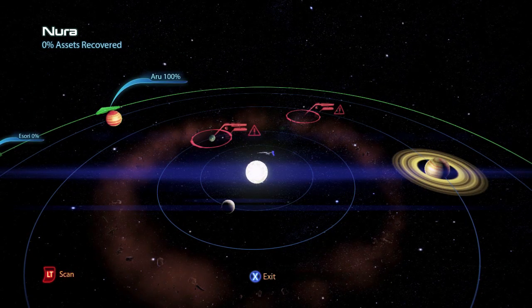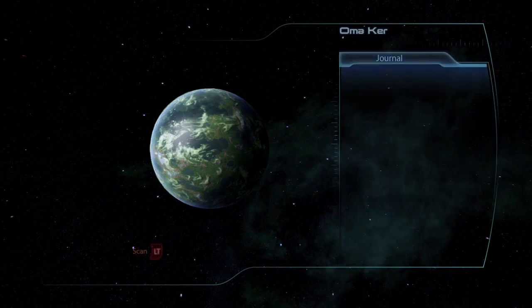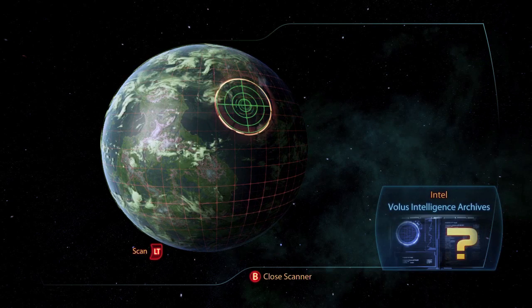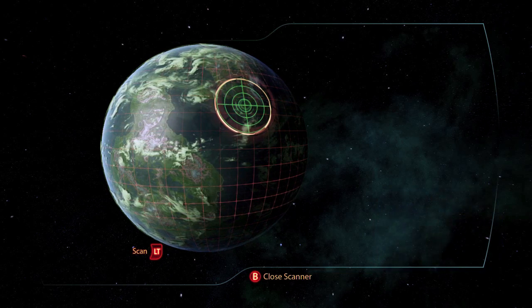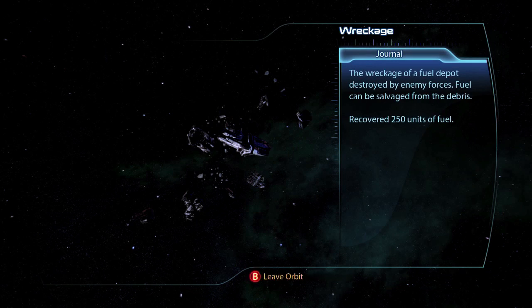The final system is Nura. On the planet Omaker there is an intel item the Volus Intelligence Archives, and if you take that to Liara's cabin back on the Normandy you can choose between power damage plus 5% or health plus 5% bonus. There's also a wreckage for 250 units of fuel.